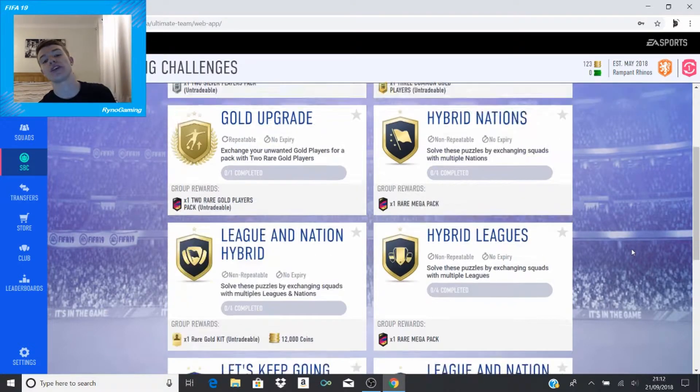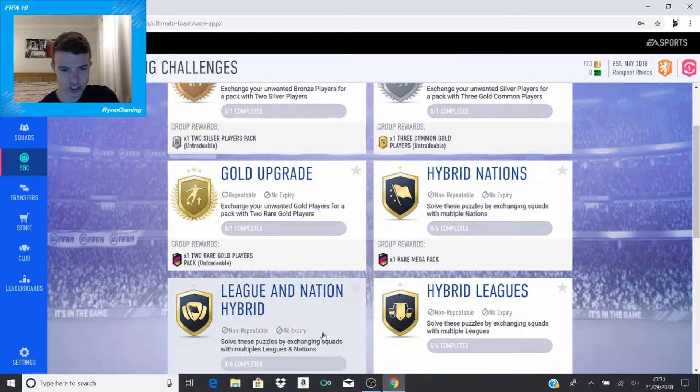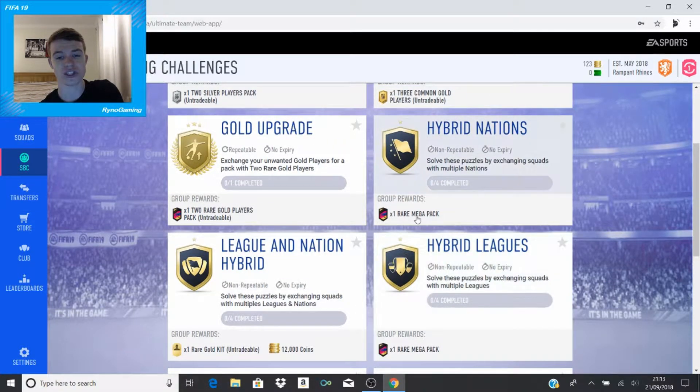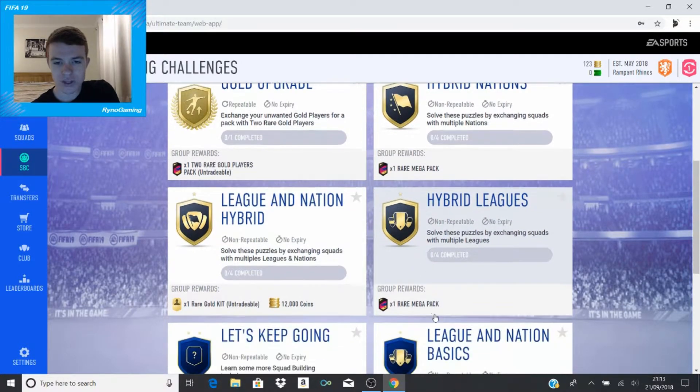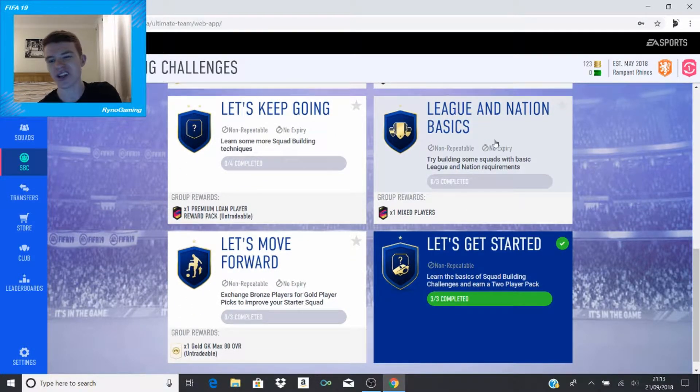As you can see, we've been given all these various SBCs which are now available. Some are the same ones as before - your classic bronze, silver and gold upgrades, hybrid nations, league of nations hybrid, hybrid leagues. They're pretty useful and will get you some good rewards - that's a rare mega pack worth 55k, and another 55k pack there. One gets you a kit and 12,000 coins, which at this stage of the game I'd feel like a millionaire with. These are also League of Nations basics.